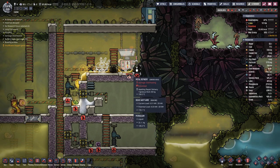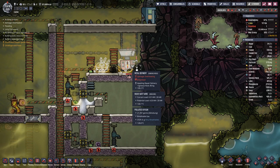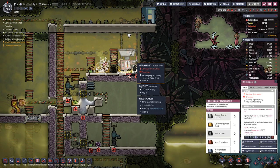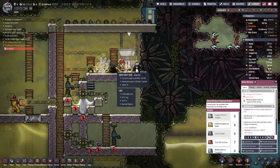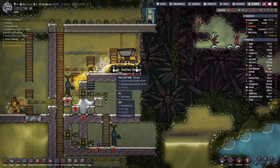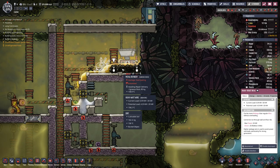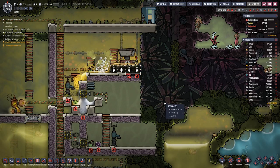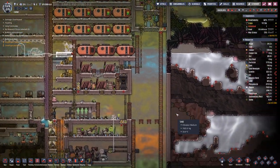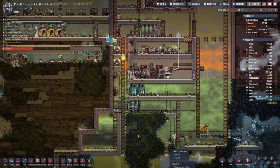Up here we basically have the same problem — we want to prioritize the gas that comes in from below over the one we have from the vent here. Looks like we have an overheating problem — it's not great, but it was expected.